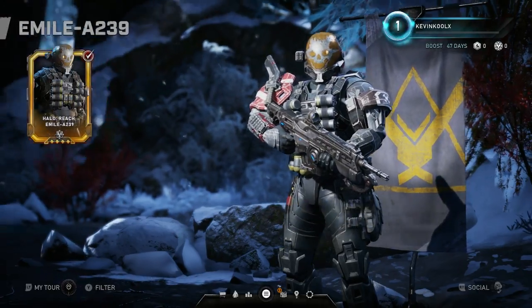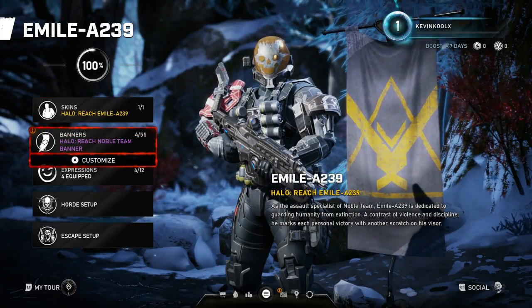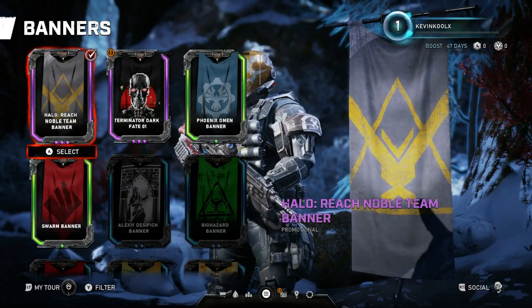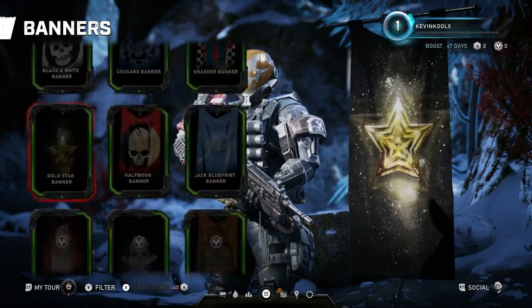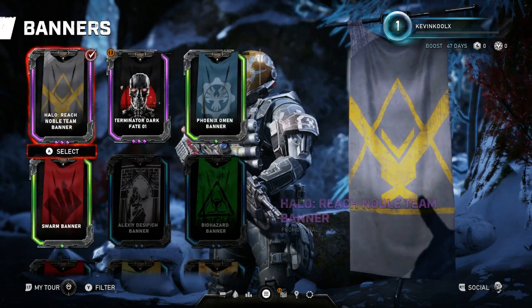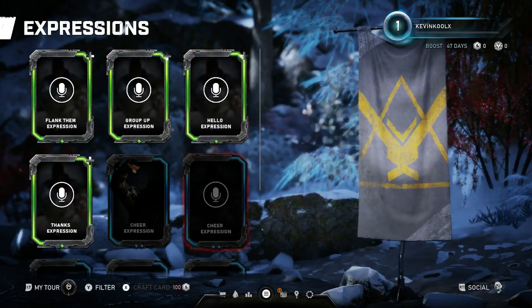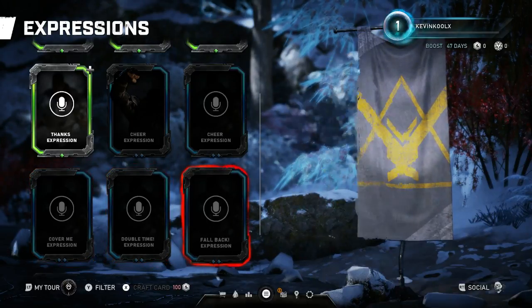As a Halo fan, it's so great to see something like this. I'm really glad the Gears team at The Coalition went ahead and made this crossover. Right now there's only one skin for Emil — it'd be cool to see future ones. You also have various banners for each character you can mix and match, and obviously Emil comes with the Halo Reach Noble Team banner. This is the only Halo-related one I've seen in the list so far.